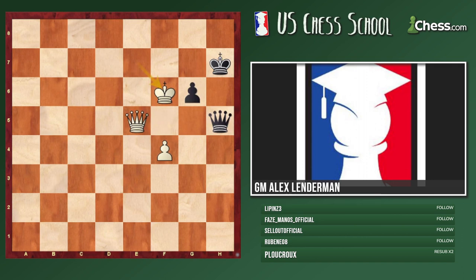So black's best chance is King h6 — and now what?